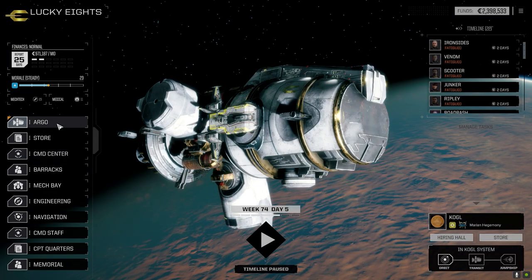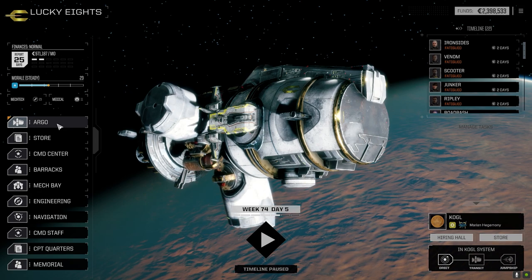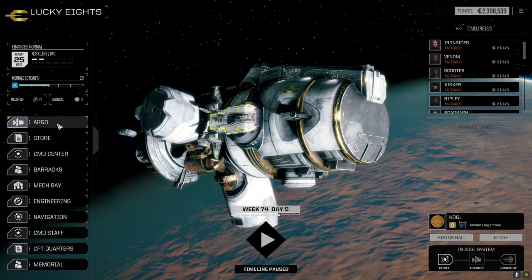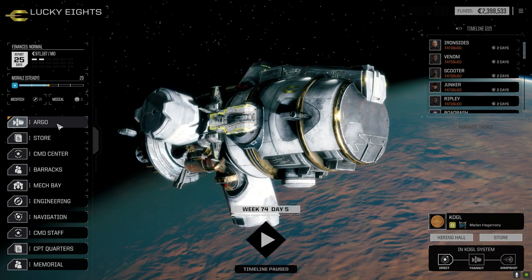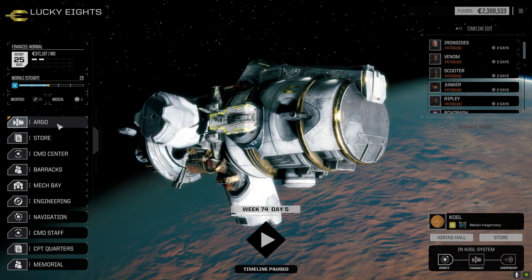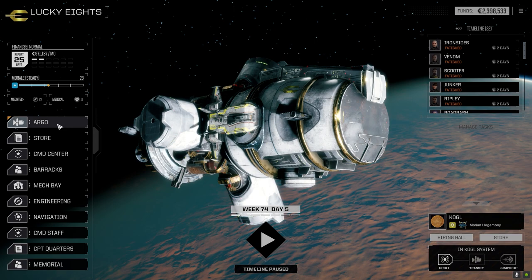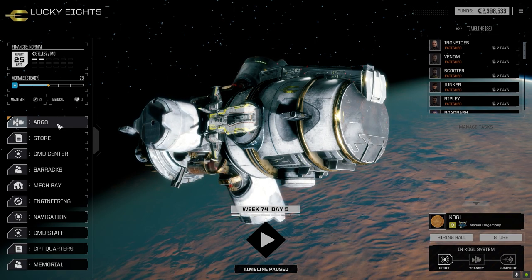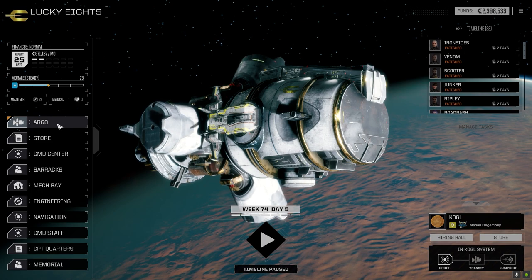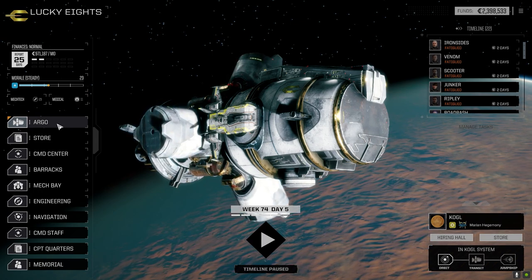I'm going to end this episode here — that was actually pretty good. I enjoyed that fight. My butt cheeks were clenched when that Trebuchet decided to sprint forward — I thought he was trying to get a back shot on the stealth. The limp mines did a good job though. Drop a like if you enjoyed it, subscribe if you haven't, leave your comments below, and check out the Quick Sell site. Until next time — see you later!